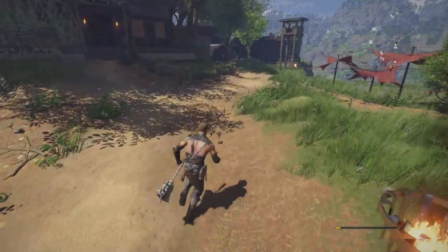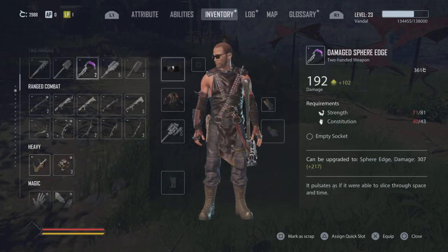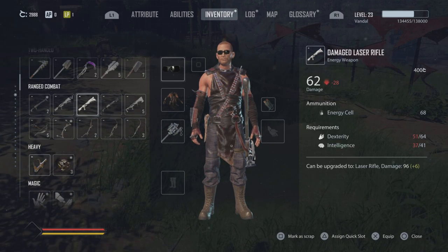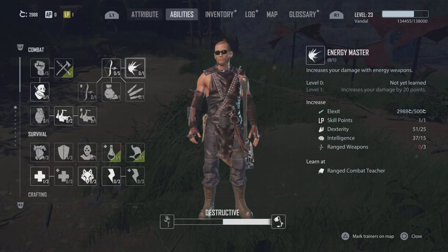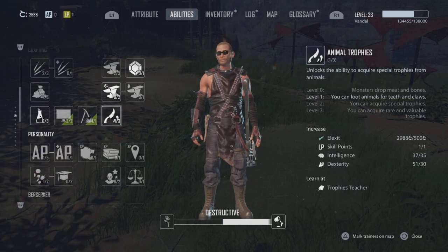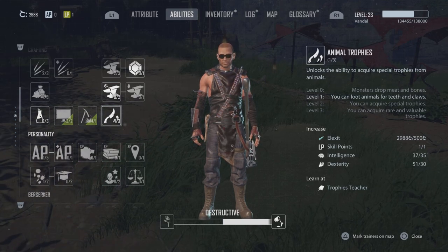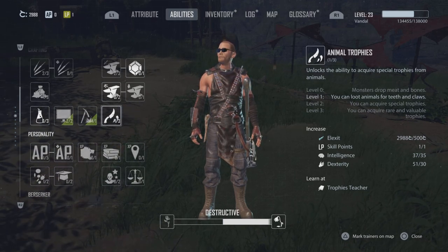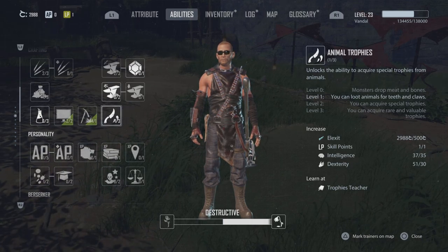So if we go straight here into our abilities, as you guys can see I got $2,900 — that's a significant sum for a starting character, but I am not a starting character. I've been playing for a while, I'm level 23. I wanted to show you guys a method I'm using to gain a ton of cash, and it involves Animal Trophy. This ability lets you gain teeth, shards, or skins from any creatures you fight, and the more you upgrade it, the more money you'll make.